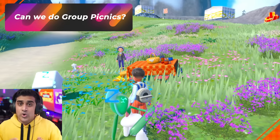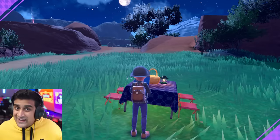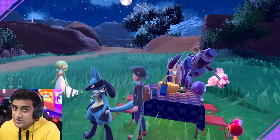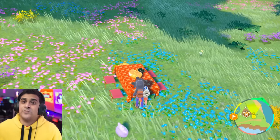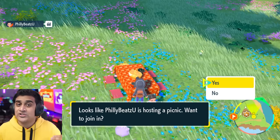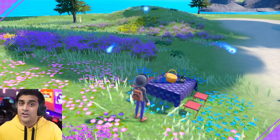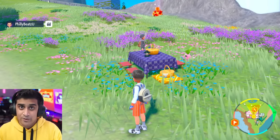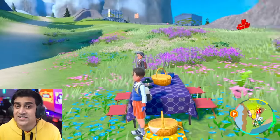Can you do group picnics? You can absolutely join each other's picnics. There's going to be a picnic host — the first person to start a picnic in the world. At that point, nobody else can make a picnic because the game notifies you that someone already started one. You can only join by going to them and confirming. The picnic host can have all six of their Pokemon out at once, but anyone else who joins can only bring out the first Pokemon from their party.